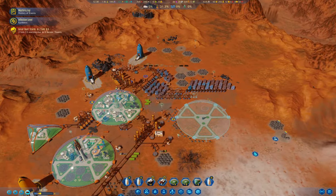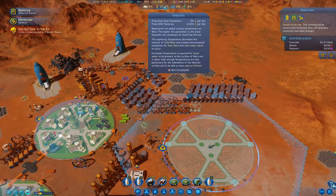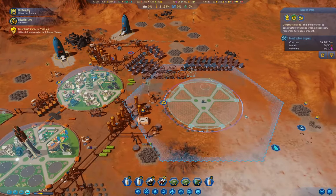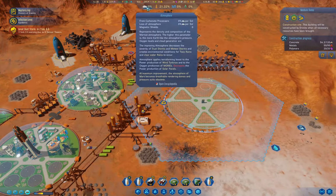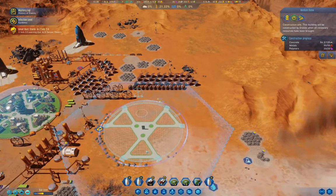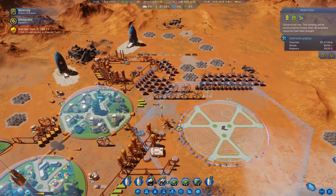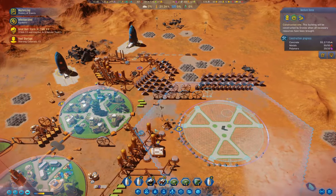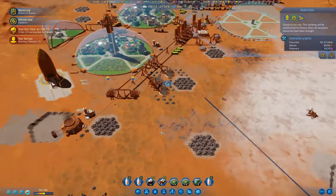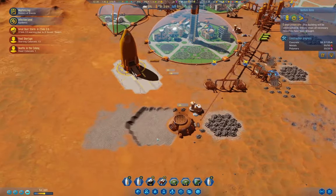I think we'll grab that as well so we can get terraforming operating again — or better. We're at 21% temperature, which is good. But I want to get atmosphere going up as well. I think it's at 50% that dust storms stop.